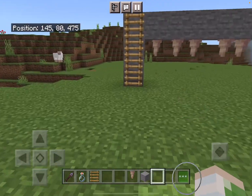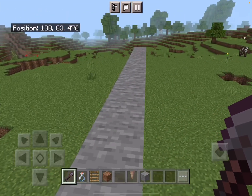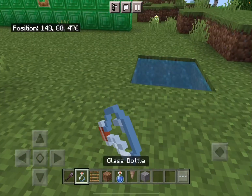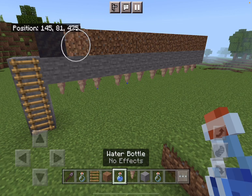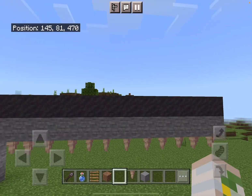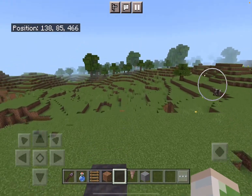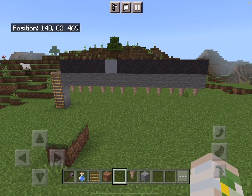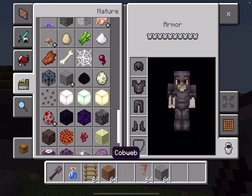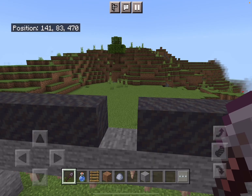So if we have a setup like this, we can use our shovel to grab heaps of dirt, then pop it in here. The next step is to use the water bottle to turn it into mud, then we wait for it to turn into clay. Then we mine the clay and we get some clay balls, which can be used to trade with villagers.